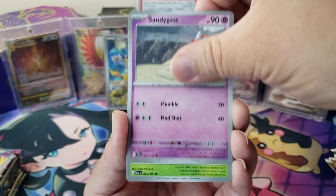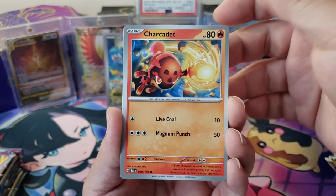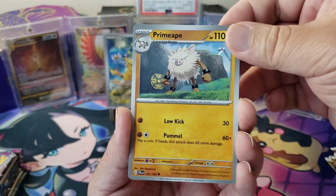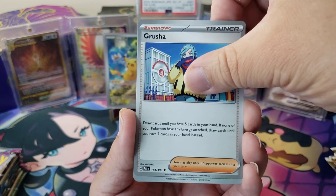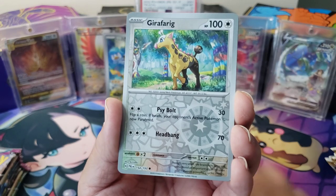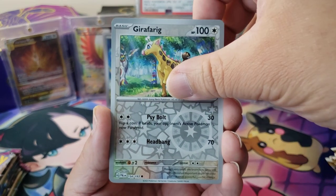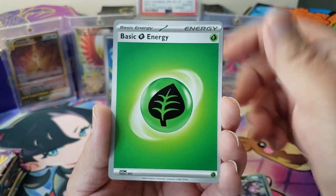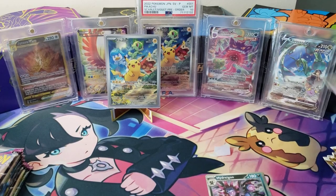Alright, from this first Paldea Evolved pack we have a Larvitar, Sandygast, Tarountula, Charcadet, and a Calamitous Wasteland stadium. We got a Primeape — which is awesome — a Grusha, and we need to get both of her full art trainers. Then we got a Vespiquen, a Girafarig, and a Hydreigon. Plus a basic energy and a code card. So that was great.